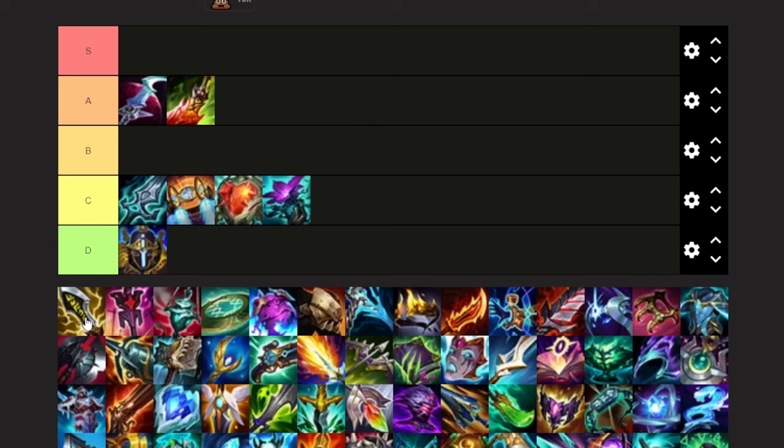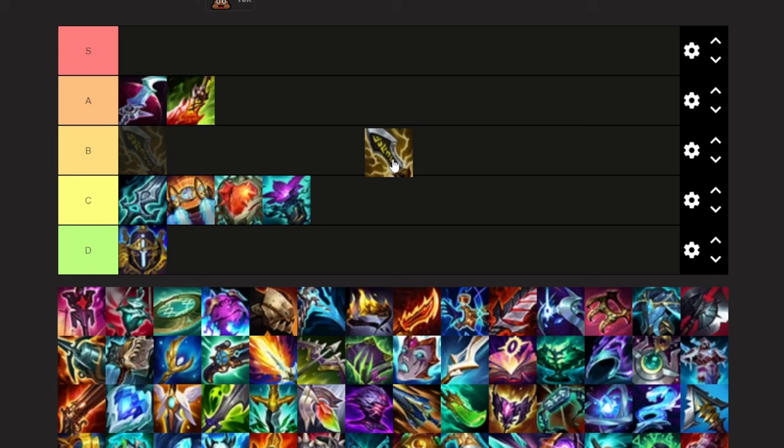Infinity Edge — it is actually quite a good item on Belveth, but it's not played often at all. I would say it's very situational, so I think I'm going to end up putting this in C tier. She does have two abilities that crit and would benefit from the damage amp. And this coming patch when they buff Infinity Edge, I might end up moving it to B. But for now it's a C tier item — it's pretty much only useful if you're really far ahead, and when you're really far ahead you're better off building defensive items anyway.